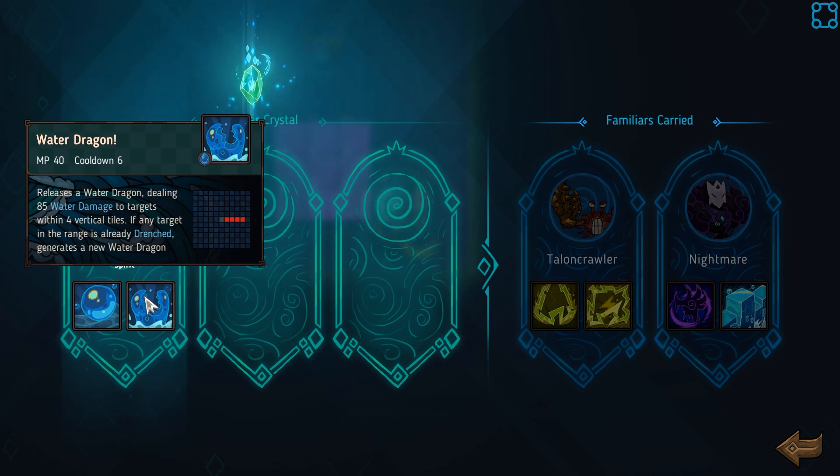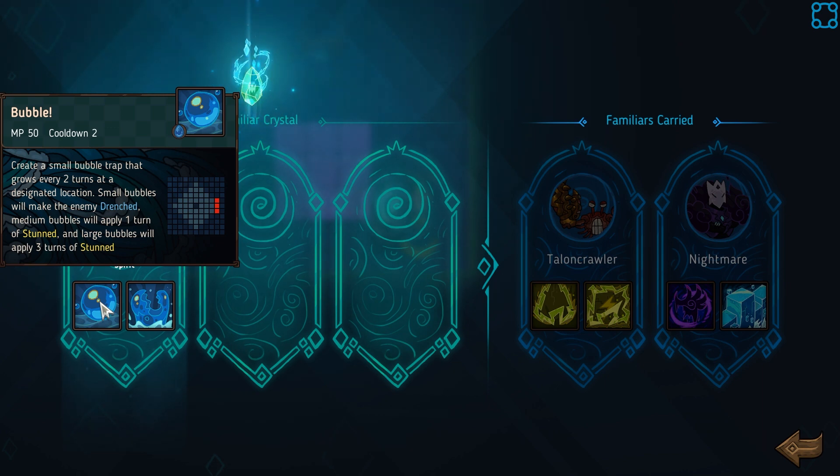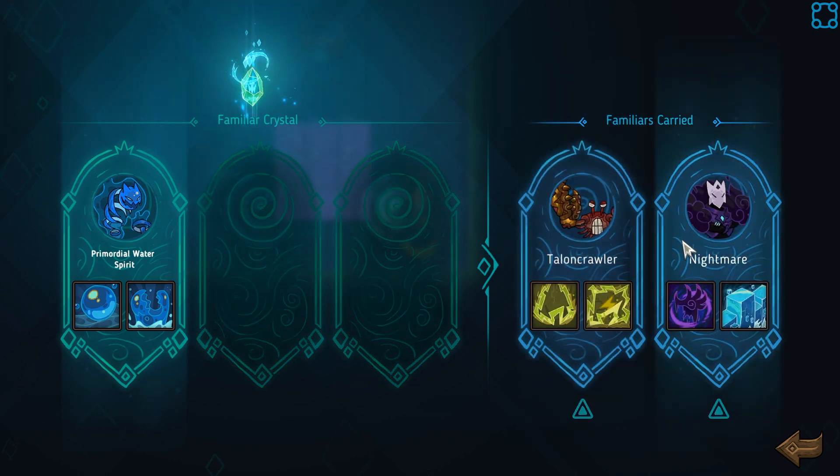Releases a water dragon, dealing water damage to targets. If any target in the range is already drenched, it generates a new water dragon. Small bubble trap that grows every two turns in designated locations. Small bubbles will make the enemy drenched. Medium bubbles will apply stun. Cool, let's try it anyway. I've used Nightmare a bunch.